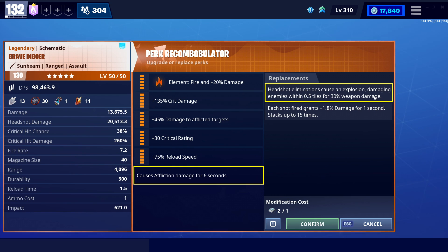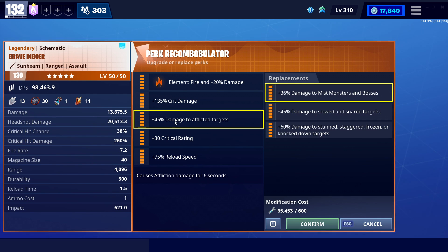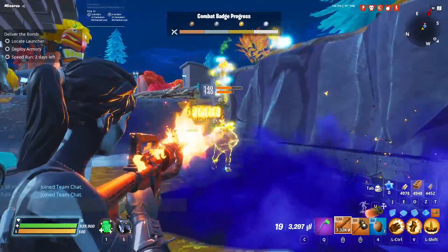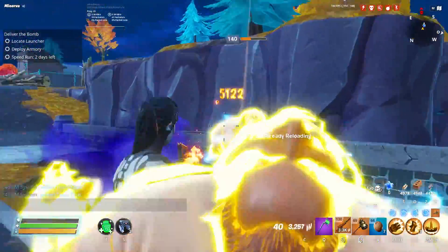Headshot eliminations causing an explosion is cool — that's some nice extra area of effect damage, but I would never recommend a core reperk on that. I would recommend, if you really like this weapon, considering a core reperk on the shots-fired-grants-extra-damage perk. That's not really as special as it sounds, because to select this six perk you will be removing your Causes Affliction, giving up your 45% bonus damage. Now that 45% is deceiving because it's 45% after the first shot — you hit them once for normal damage, and then every shot after is that 45% bonus, which isn't technically actually 45%, but we're not getting into that today.